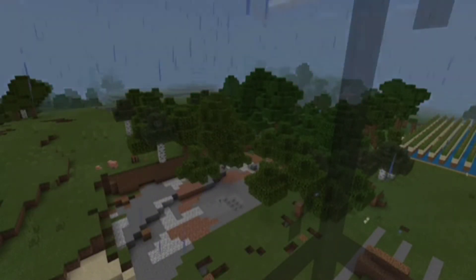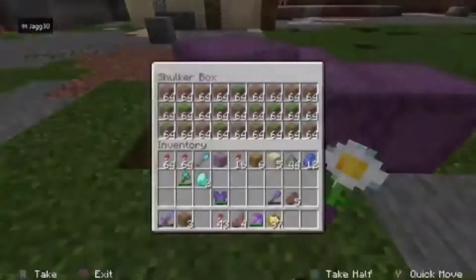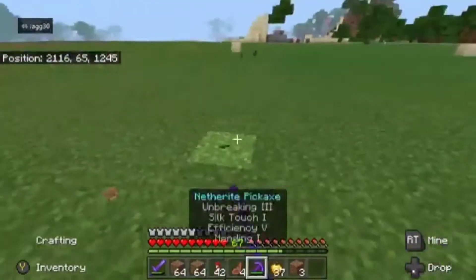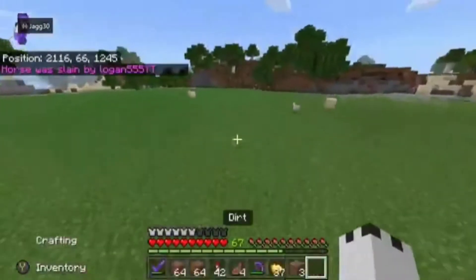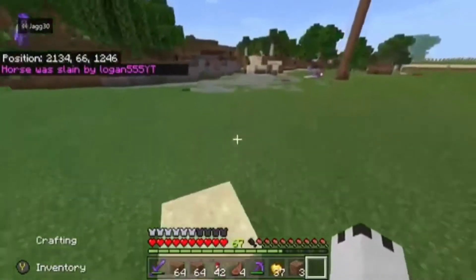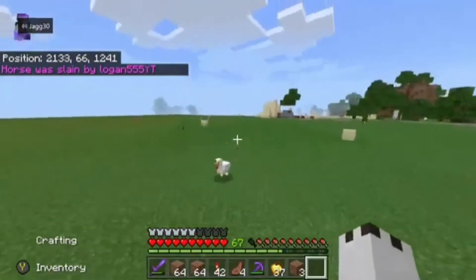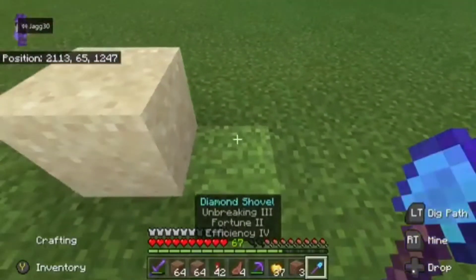After that timelapse I got all this dirt here. Basically, if you're wondering why we need dirt for a sugarcane farm, we're going to be making what's called a sky-height sugarcane farm. Basically it's going to be layered and it's going to go up. You'll see what we mean by the end of the video.